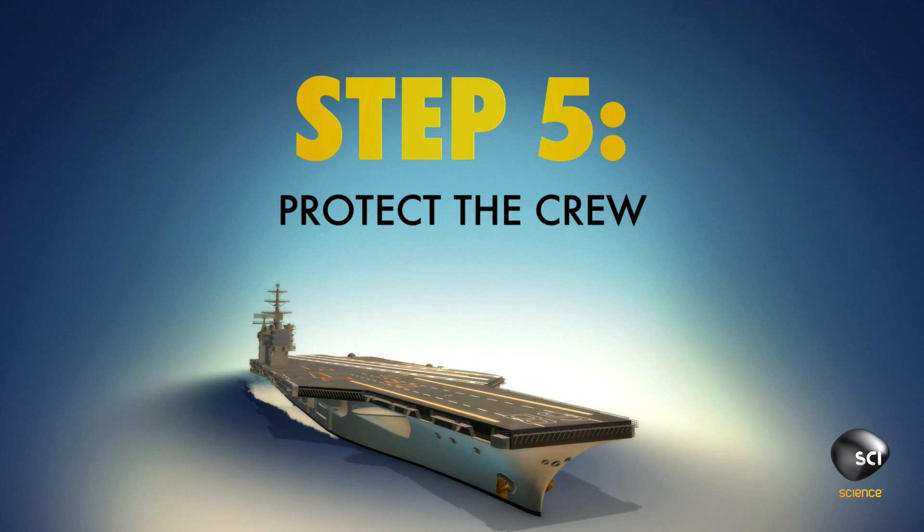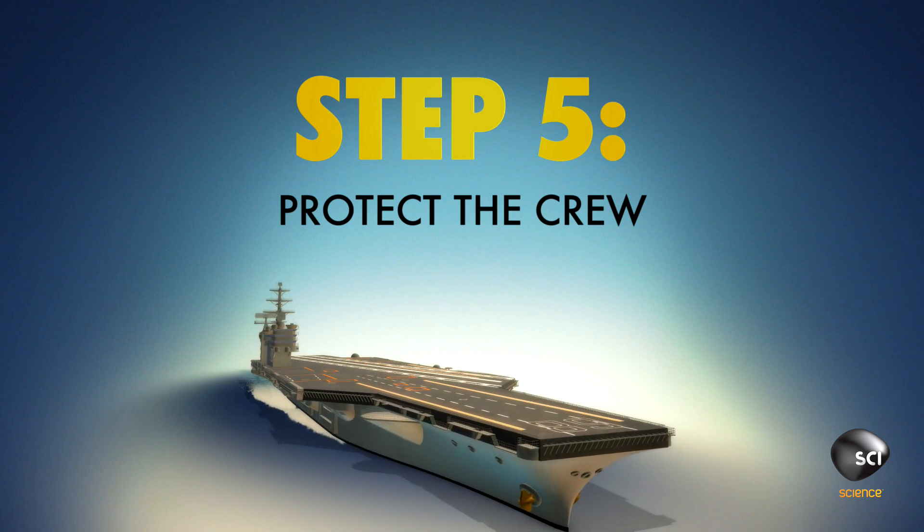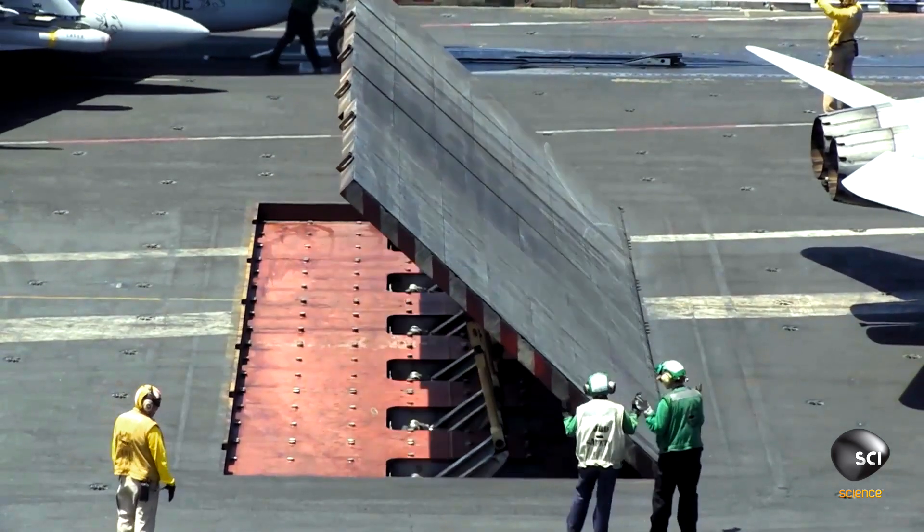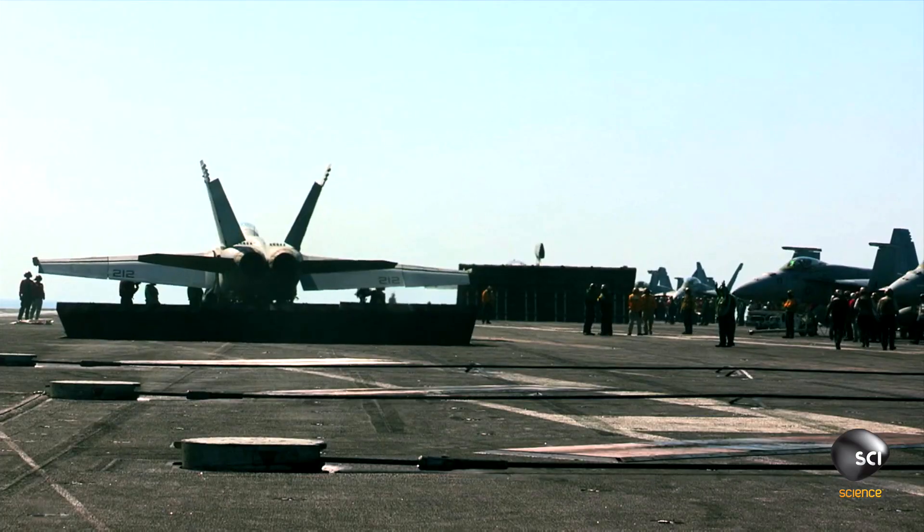Step 5: Protect the crew on the flight deck. A jet blast deflector is like a huge partition or flap that comes up, protecting personnel from exhaust and heat. Any added measures to protect personnel are always greatly appreciated.